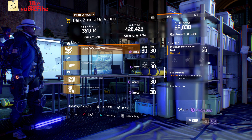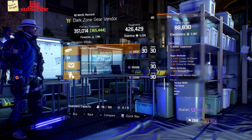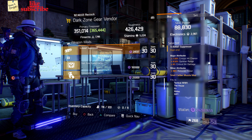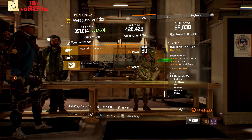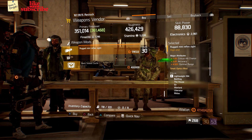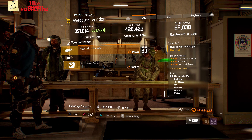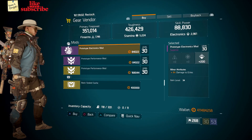Also here we got a prototype performance mod with 4.50% ballistic shield damage resilience. Also here we got a Tyrant Suppressor with 7.50% crit hit chance, 4.50% optimal range, and 4% crit hit damage. Still at Base Operations, head over to the weapons vendor — here we got a Rugged Mini Reflex Sight with 7% crit hit chance, 2% accuracy, and 4.50% optimal range.